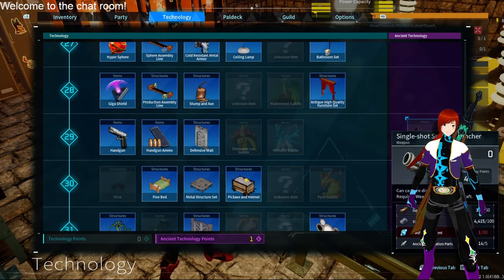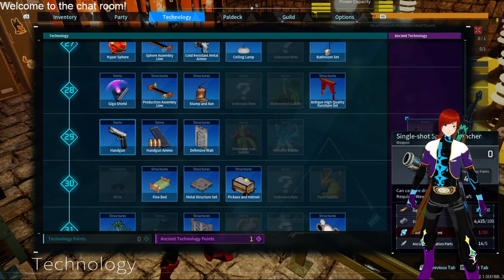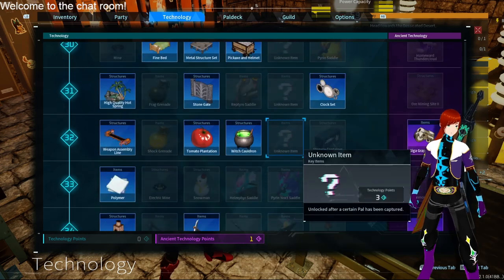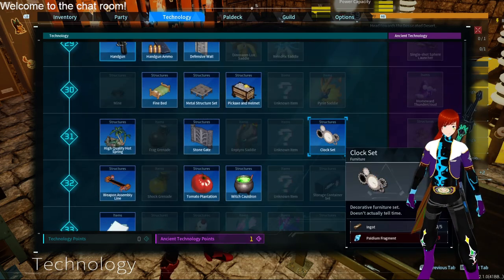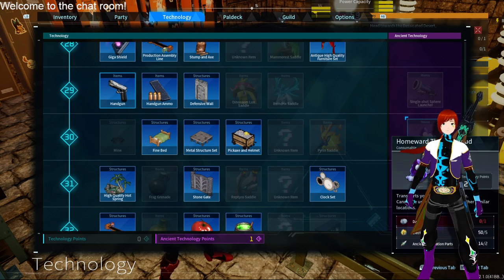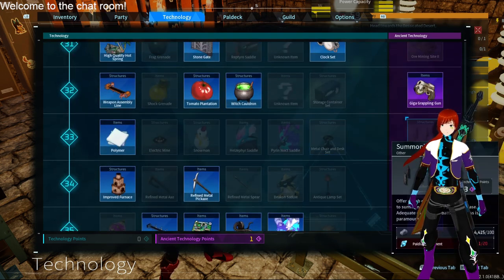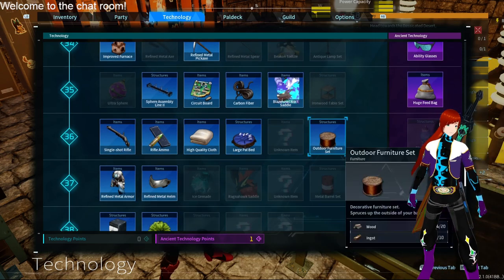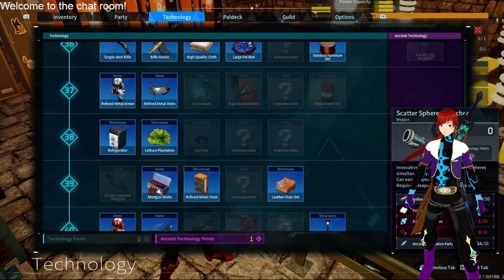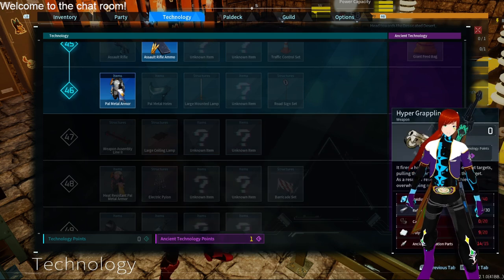You've also got the single-shot Spiro Launcher - the Spiro Launchers got a huge art update, I love it. Some items in the inventory got an update as well. You've got the Homeward Thundercloud, which allows you to basically do a Sun Wukong move. You got an ore mining site, a summoning altar that lets you summon a boss to your location and fight it, the egg incubator, and the scatter spear launcher also got an art update. We also got the hyper grappling gun - the grappling gun was recently added.